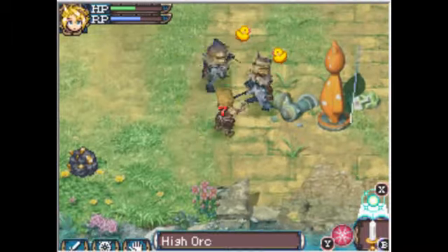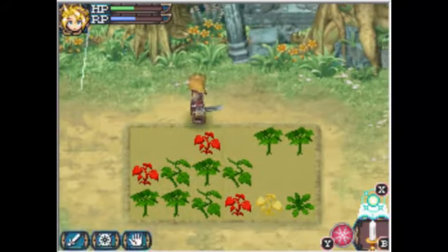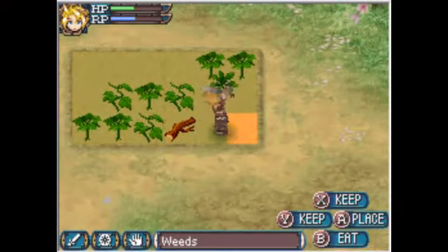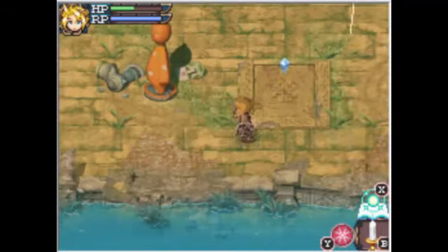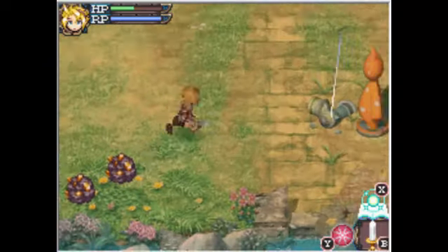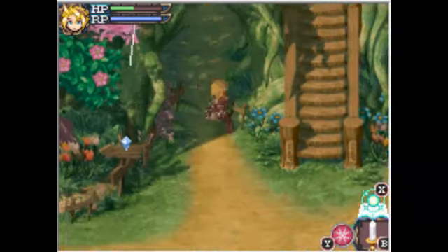I'm a little weak, so right now I'm just training a bit. I just stunned the other orc - high orc. Here's more flowers to heal RP. I'll show you the blue rocks at another time. Why did I bring a hoe with me? Teleport out.